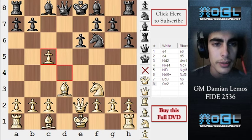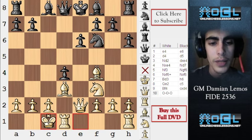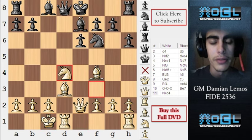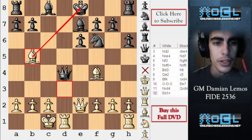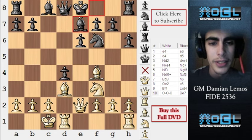If white takes, I can take with the bishop and gain a development tempo. As white, I would consider moving the bishop somewhere and not taking this pawn back — I can just castle queenside, speed my development up, and I have a lot of threats, such as bishop b5, knight takes d4. After knight takes d4, we are getting our pawn back and the d5 square is quite powerful. So there are a lot of interesting possibilities here for white.